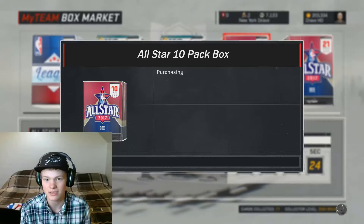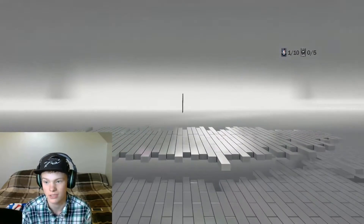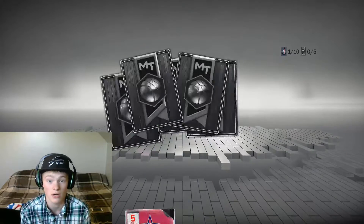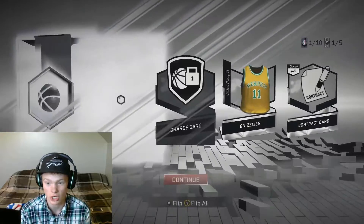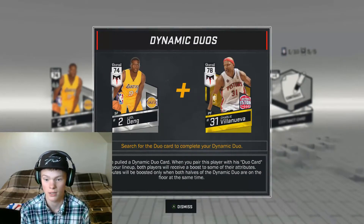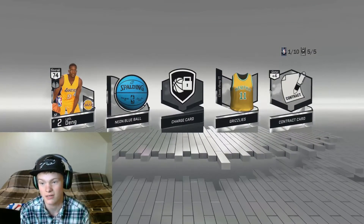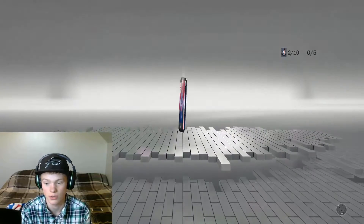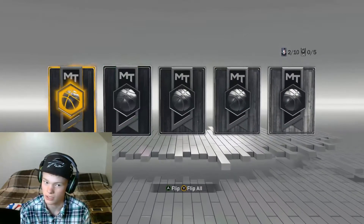This is obviously gonna help out considering my team's not really amazing right now. If we could pull something amazing that would honestly help out a ton. I also want to be getting a ton of contract cards, so that'd be really really nice. We're heading on to our second pack here.